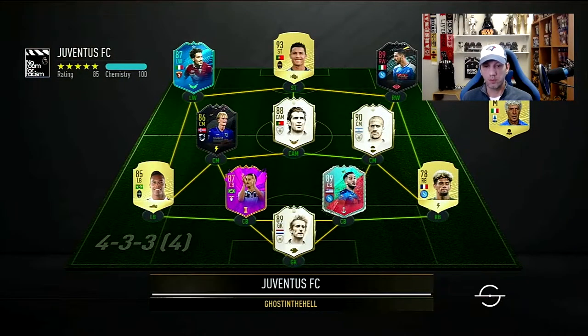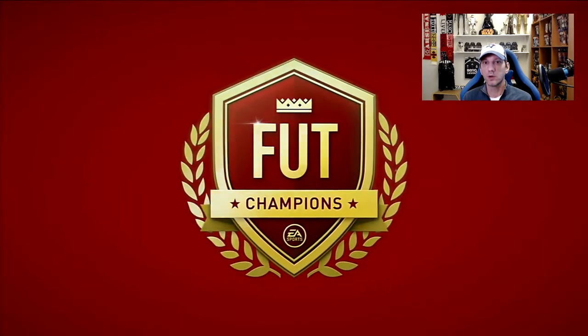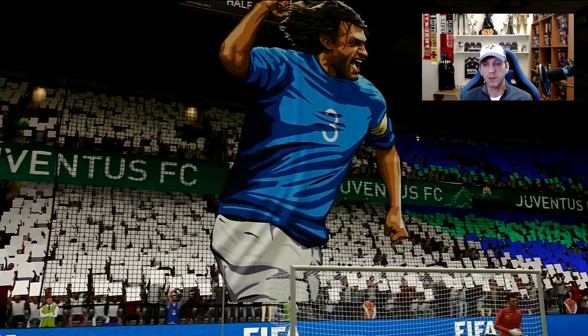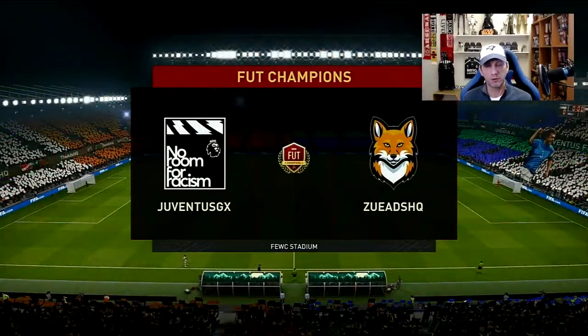Our next opponent is another very nice Serie A team. For this game we're going to go in the 4-1-2-1-2 narrow and play Bentancourt as a right CM with no instructions.